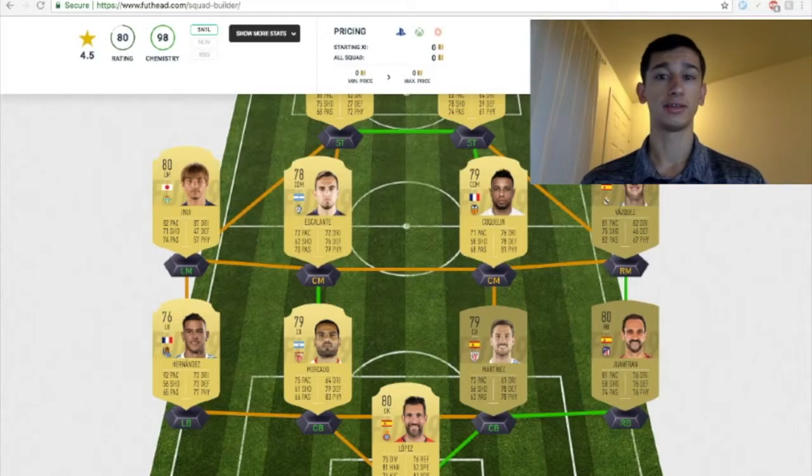Next up, we got Inigo Martinez. He has a medium attacking work rate, medium defensive work rate, 2-star skills, 2-star weak foot. But he has pace — 73 pace. Dribbling's okay, 78 defense and 78 physicality. He's going to be really cheap. These squads are meant for the first 2 weeks of FIFA 19 just to get you guys going. I think he'd be a really great, cheap, non-rare player to have.